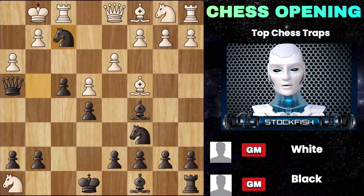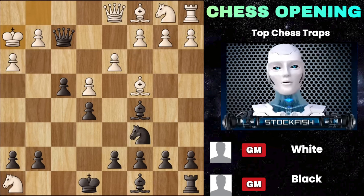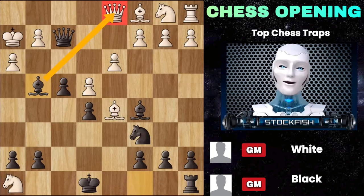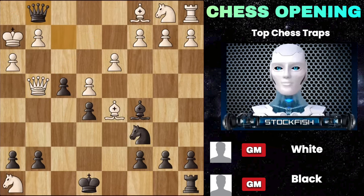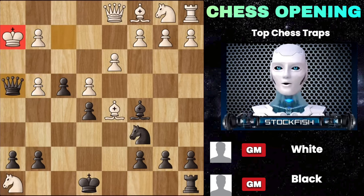Let's look at another interesting line: rook takes, queen takes, and now instead of moving to the corner, what if the king goes to h2? Then again we have d5, bishop takes, and now comes the absolutely mind-blowing move — bishop to g4. The queen is under attack, and unfortunately it cannot leave the first rank because we still have queen g1 checkmate. And if you are thinking of taking with the pawn, then queen h4 is another crushing checkmate.